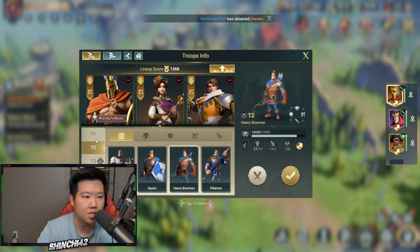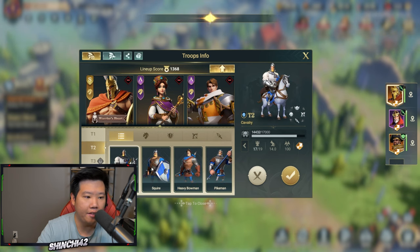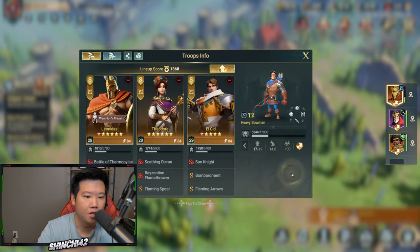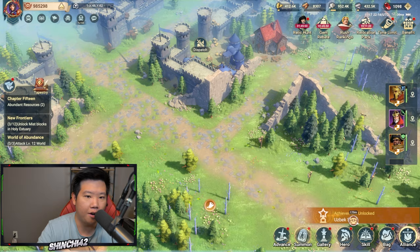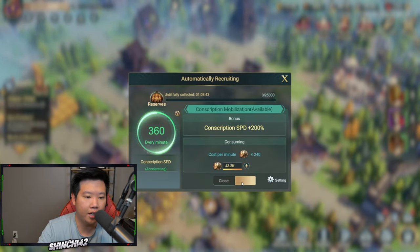Now I will choose my arms and I officially have tier 2 units. There were huge changes in design too. As I click each tab — the tier 1 bowman becomes a heavy bowman, my cavalry scout becomes upgraded, and my squire infantry becomes a pikeman. I'm converting them — after conversion: 5,344. We'll assign all units, but wow, it depletes so much of my army — right now I have nothing in conscription.